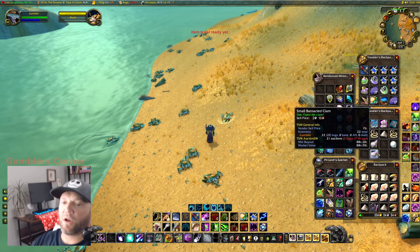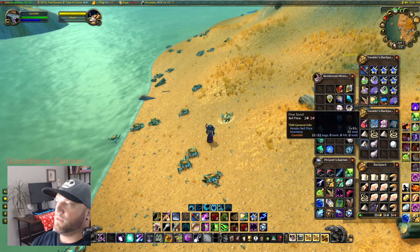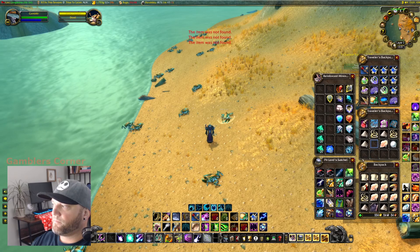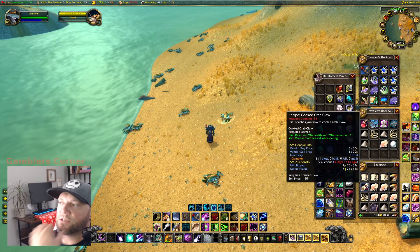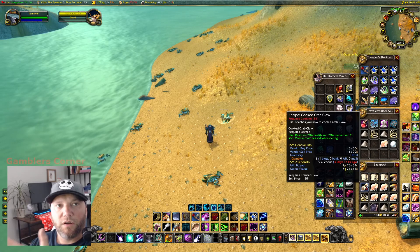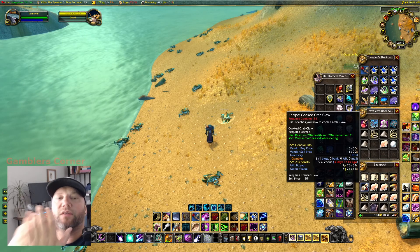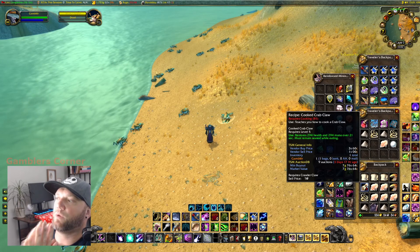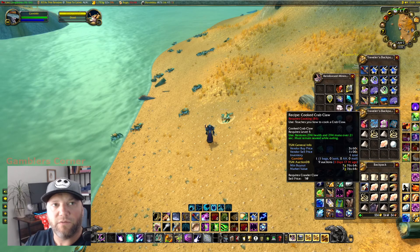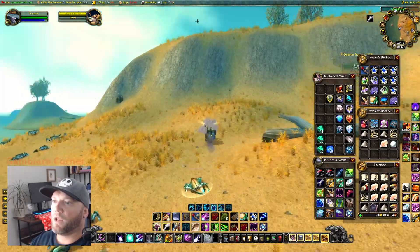Literally just click all these clams and you're going to get a bunch of clam meat. You've got the crawler meat and the crawler claws — now you've got all your materials for leveling cooking. It took like zero time. You can see this Cooked Crab Claw recipe — you buy this recipe from that master recipe vendor next to the cooking trainer in Stormwind.